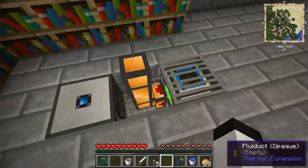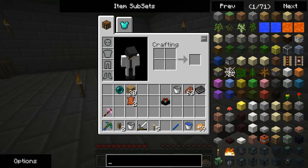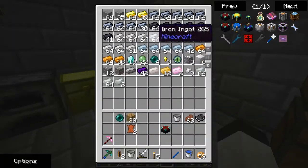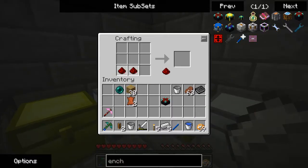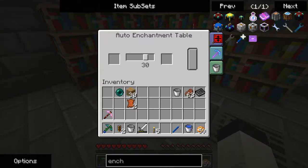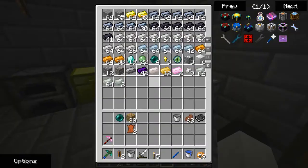The auto-enchantment table — apparently it's made from three redstone, five iron, and an enchanting table. Let's grab that and set this up. This is more or less exactly what it sounds like. The cyclic assembler I put there for a good reason — you can set levels. And then it says auto-eject, so I should be able to just put a chest next to it.